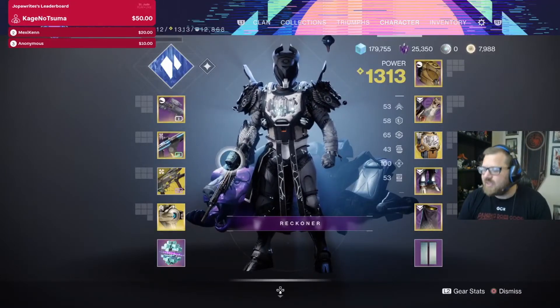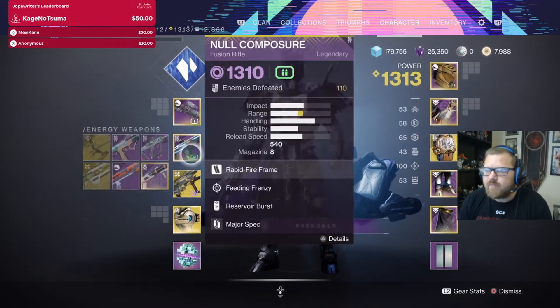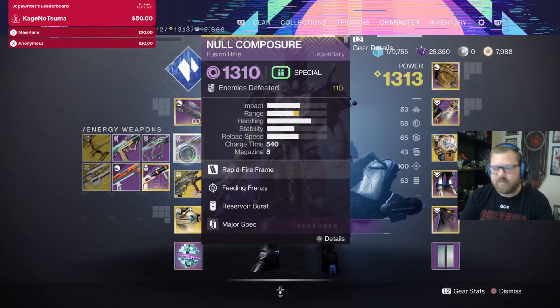Hey there, friends and enemies, Joper here once again, and today I have another brand new Destiny 2 video for you. This one showing off the brand new fusion rifle Null Composure, which is the ritual weapon for Season of the Splicer. If you enjoy the video, hit that like button and make sure to subscribe to the channel. I'm going to take this through the Override activity.